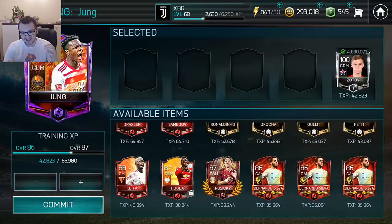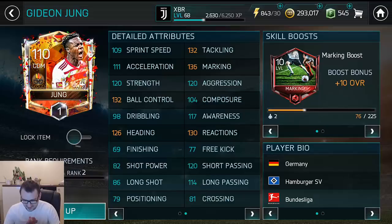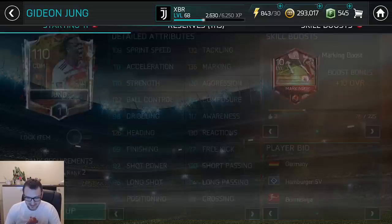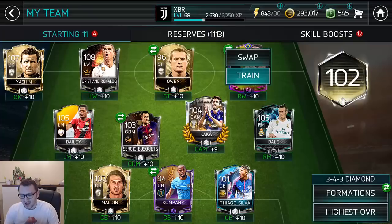We are going to commit. Let's check Jung's stats — he is 110 for a CDM, 130 tackling. Good stats, but not insane stats. Right now we have Jung at 110 which is very easy. You can upgrade him with Ali or whatever.